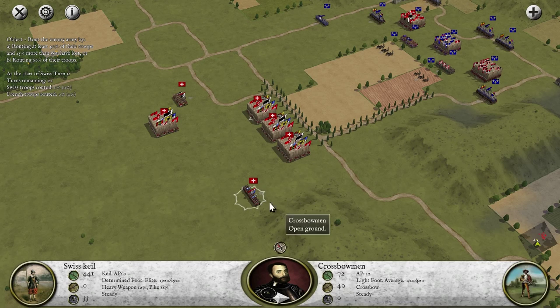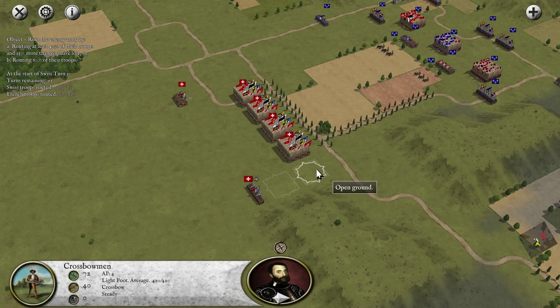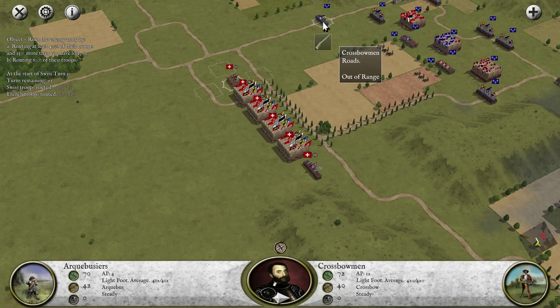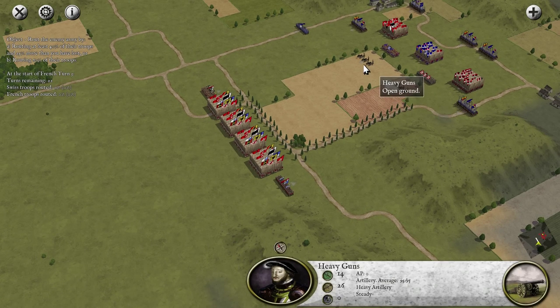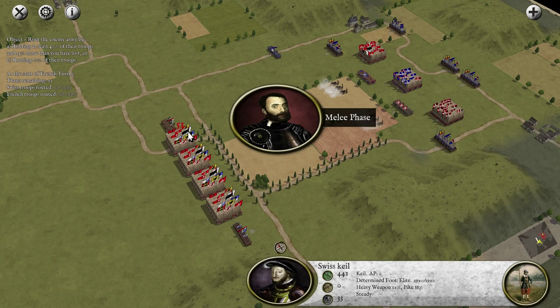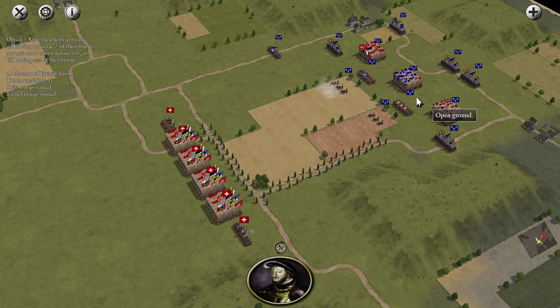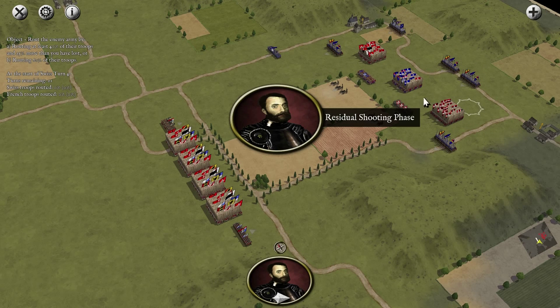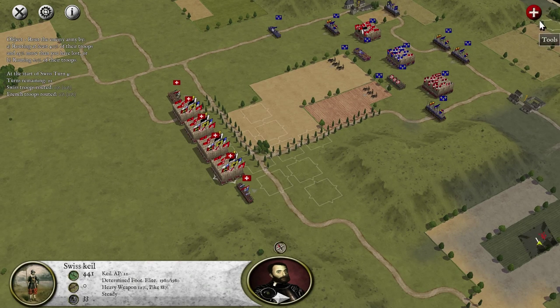Our objective is to rout 40% of their troops while losing 25% less than what we've lost, or rout 60% in total. So if we rout 40% without losing anybody, we win. Artillery are doing 51 damage now. If we can get two artillery with our pikemen, they're just going to be dead. They're actually not moving their troops at all; they have no cavalry, which is nice. Do our pikemen have a bonus versus cavalry? Not that it really matters. Actually — 100% damage versus any mounted units. Okay.